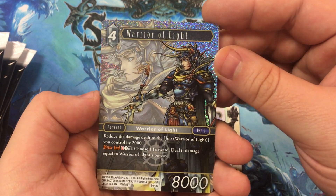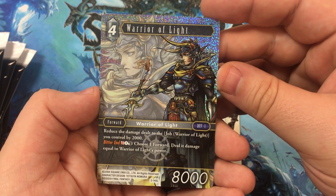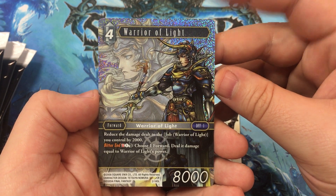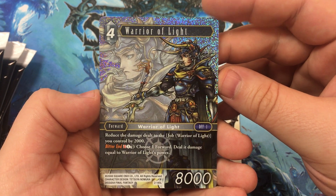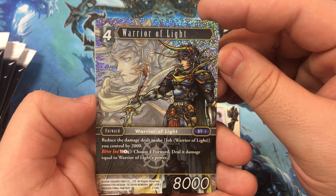Warrior of Light foil! This is a light forward, four cost, 8,000 power. Reduce the damage dealt to job Warrior of Light you control by 2,000. Discard a card with the same name, pay one and tap, choose one forward, deal damage equal to Warrior of Light's power. I love, love the art on this that they used. Looks so good in the foil.